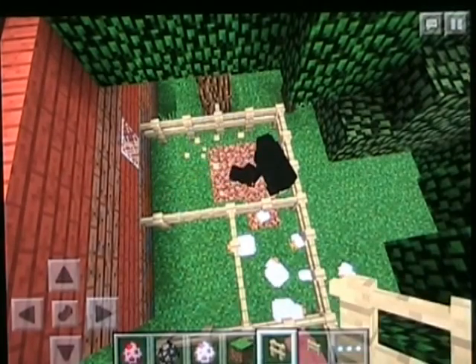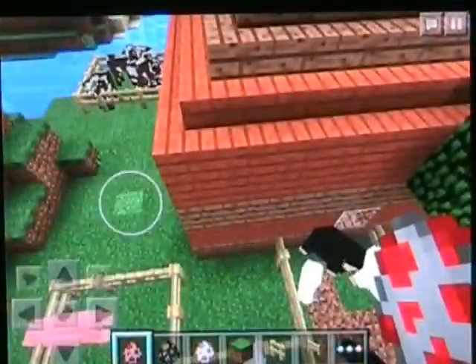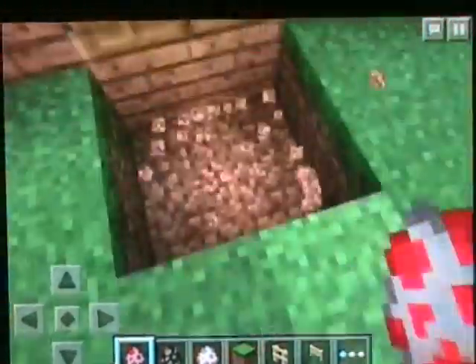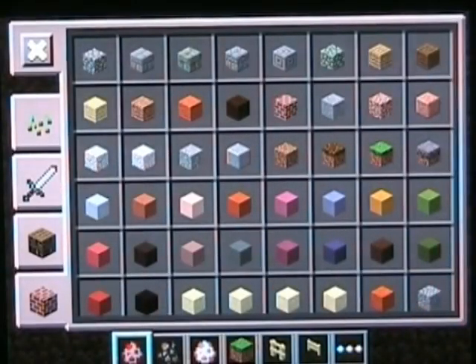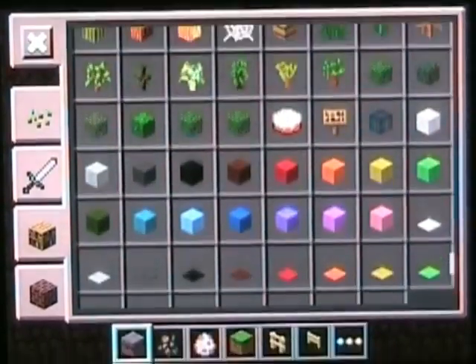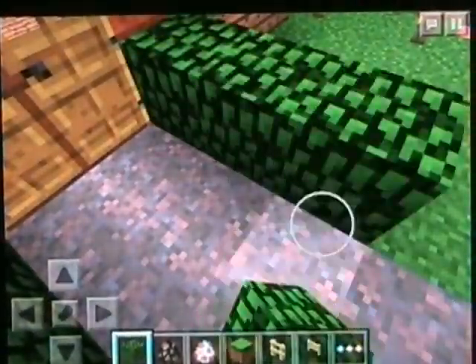It looks like we've got a lot of black sheep today. I might just put another couple of chickens in here. Once you've got this, you will want areas to come out of your house. I like mycelium so I like to put mycelium there. Then we can choose some leaves — in survival you'll need iron for this. I like to use acacia leaves — just place down some leaves and we have a hedge.